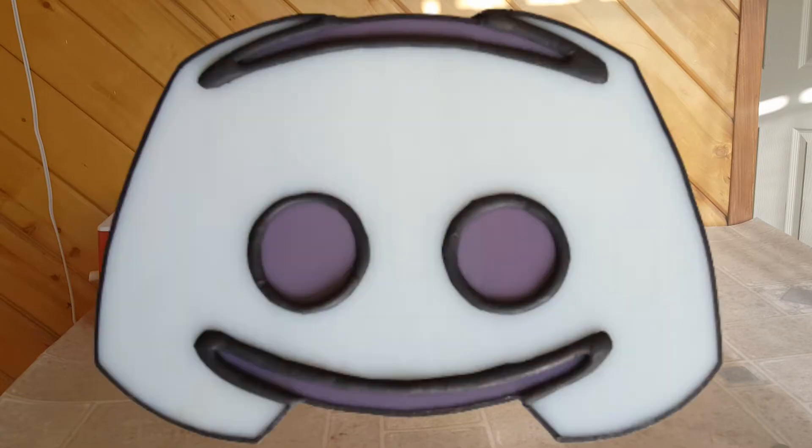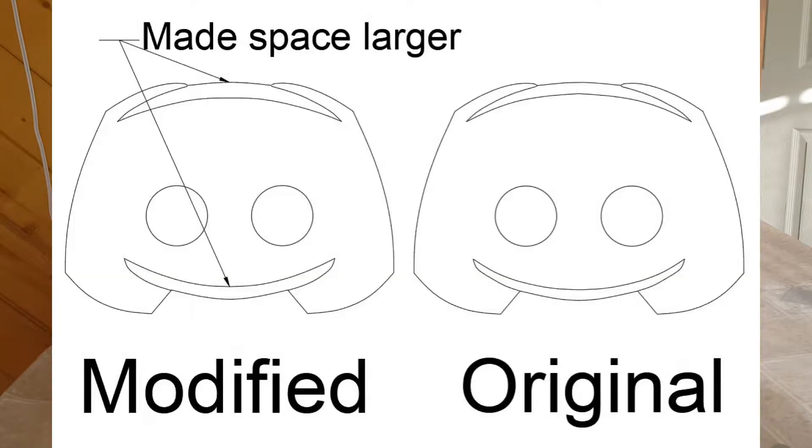This is a viewer request and is the Discord logo. I did have to modify this a bit, specifically the top and bottom bits, which I'll refer to as the antenna and mouth, because I don't know how else to describe them. I had to make the space between the antenna and mouth larger, because it would have been too small to make in stained glass.